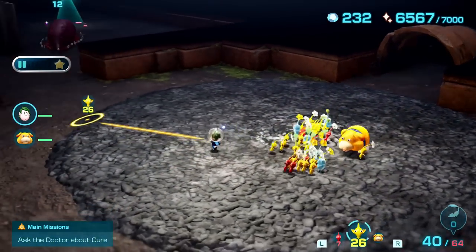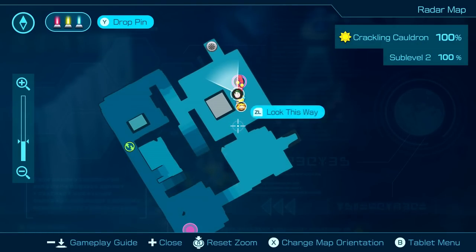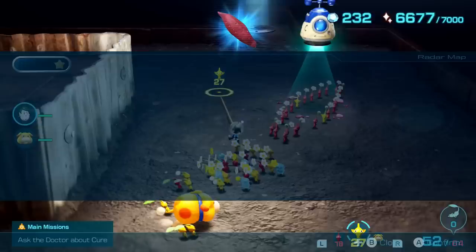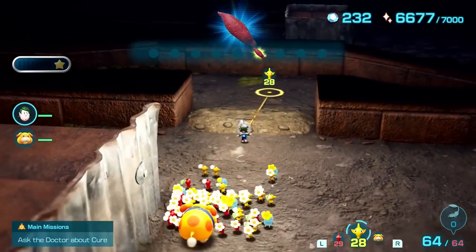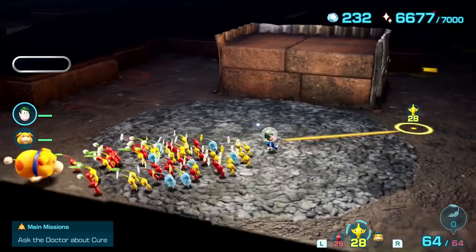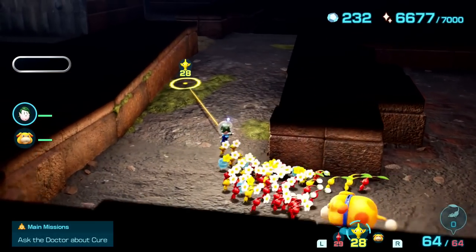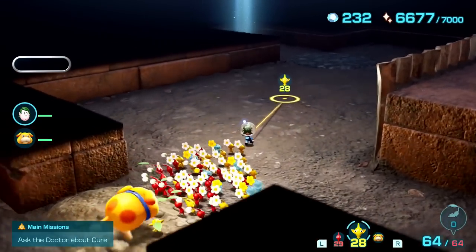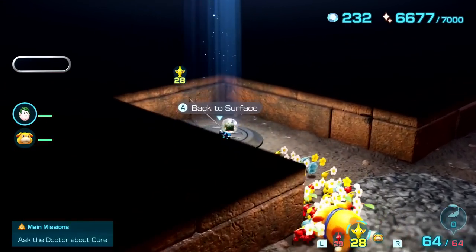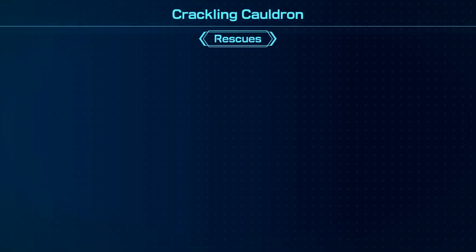Still 25% of the map to uncover. Careful — pikmin nearly fall off a ledge! More pikmin dig up what looks like a sweet potato. Excavation complete — they'll bring it back to the ship. Looking around, nothing else to do here. New treasure collected, we're at 100% for the sub-level. We did a great job finishing everything. The treasure finder turns off, confirming we're done. We're super close to 7,000 sparklium. Escaping the Crackling Cauldron.